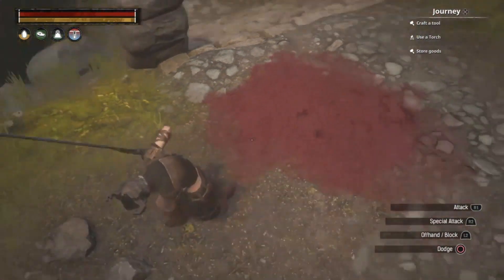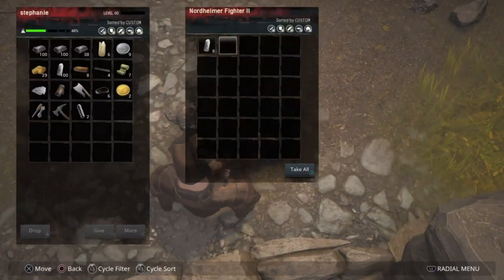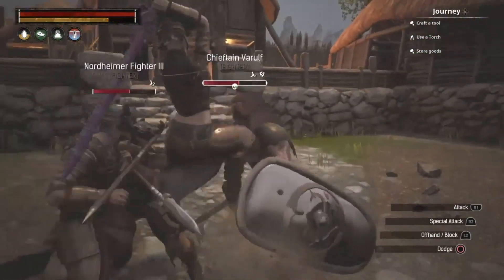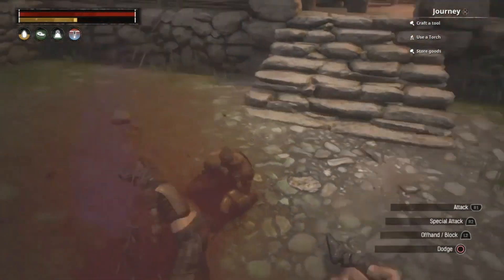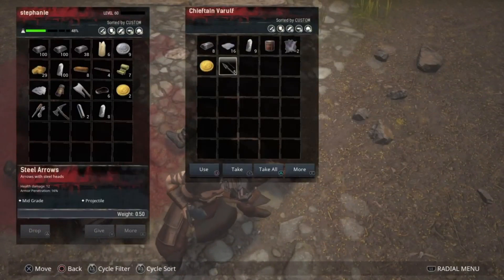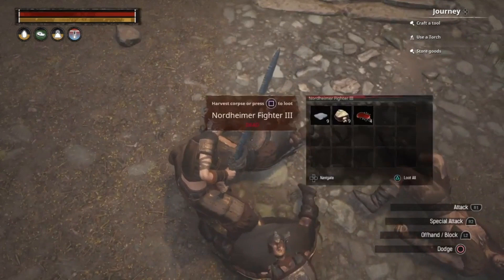They always disappear for some reason, but here it comes. He had nothing on him, but the small trolls here — there's a named fighter, a chieftain or something. He's got gold and eight bars of steel. The other two trolls had eight bars again, and this one had some blood iron as well.